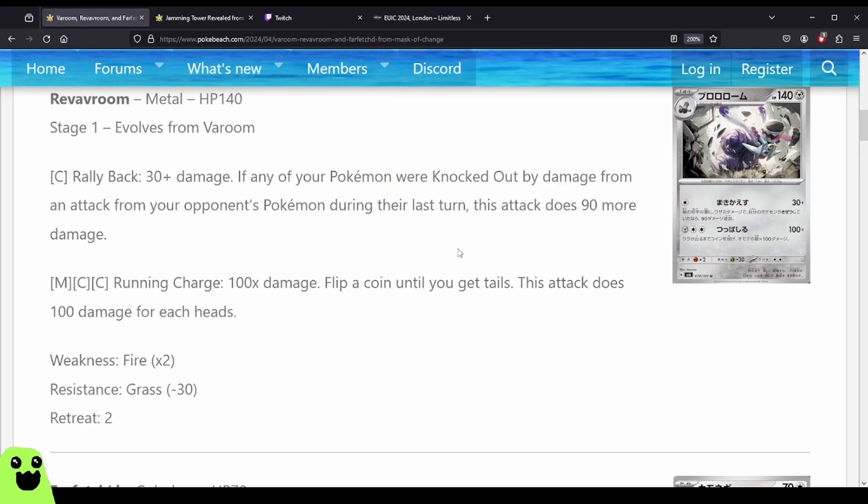For maybe pre-release or limited, if you just get these cards, a one-energy 120 retaliation attack might not be bad, especially because it's colorless — you can splash it into whatever setup you're doing. So pre-release card, pretty much. The three-energy Running Charge with coin-flip 100 damage per Heads — that's a lot of damage, but it's coin flips, so this could hit for zero or this could hit for 600. It's too unreliable of an attack. Again, pre-release, fine card to slot in because of the one colorless attack.